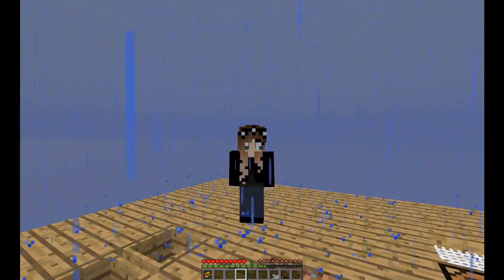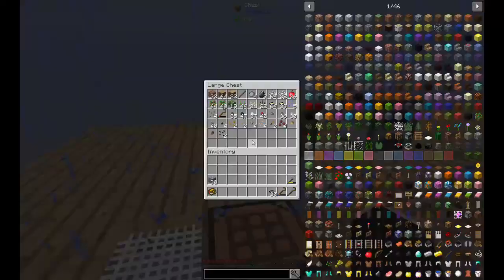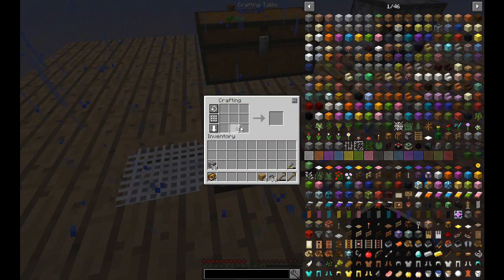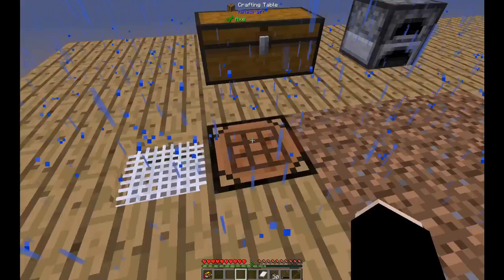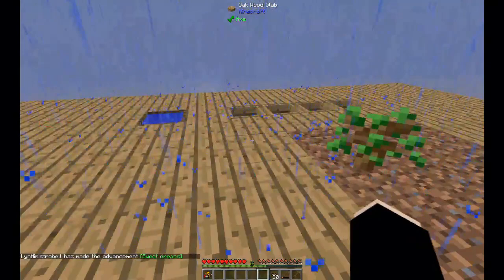Hello and welcome back to Crack Block with myself Lynn, and this is episode 2. As you can see it's pouring, so before we do anything else I'll make a bed. I should have enough planks and wool for a bed. It is apparently night - I can sleep and get rid of this rain. Hello, get rid of this rain, thank you.